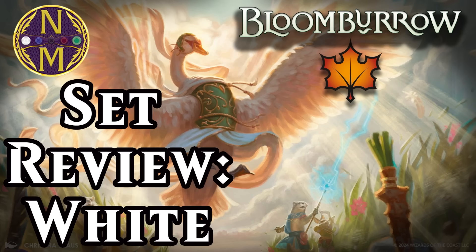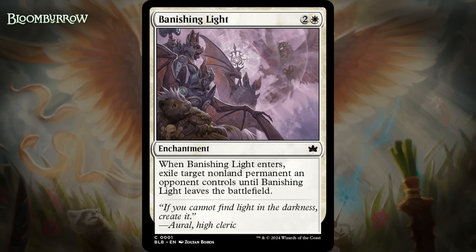Alright, without further ado, let's dive in with a look at the white cards in Bloomburrow. First, we've got Banishing Light, which for two generic and a white is a common enchantment. When it enters, you exile target non-land permanent an opponent controls until Banishing Light leaves the battlefield. We see this a lot and it's always a nice removal spell. The flexibility is what really tends to push it over the edge, and it deals with anything fairly efficiently. Although three-mana removal has felt less impressive as of late, the fact that this can hit any non-land makes up for that. I'm giving this a B-.